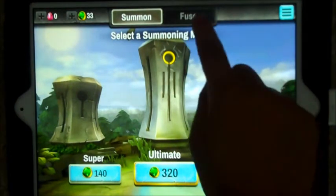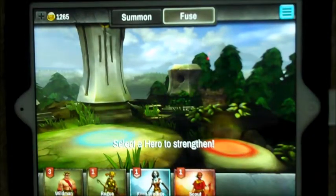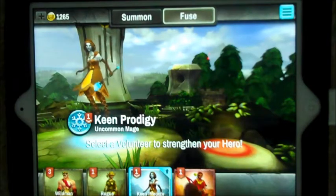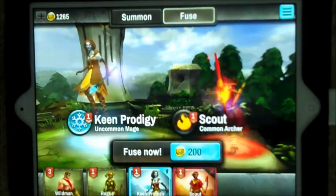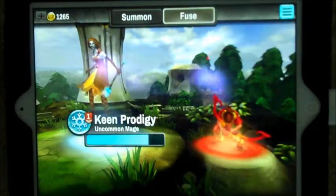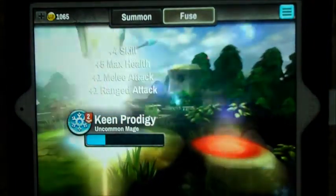Fusing is another thing you can do, and to do this you have to sacrifice one of your heroes to power another hero. I'm going to sacrifice my scout to power up my keen prodigy, and basically it gives the keen prodigy all the points my scout has.